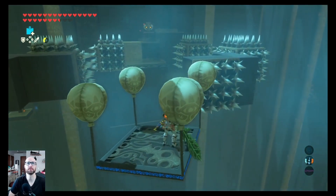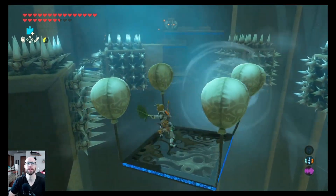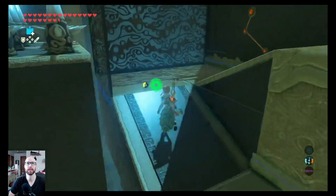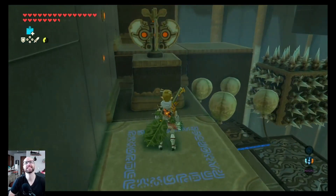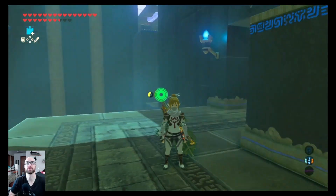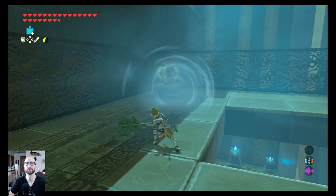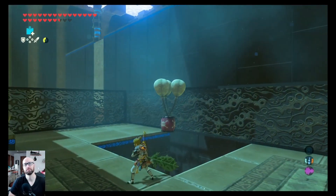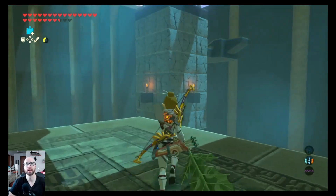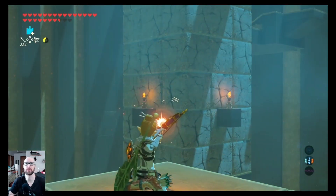It looks like it continues on its own momentum for a little bit. Please don't pop me. That looks pretty good to me. We made it! We're gonna get launched up in the air again. I don't recall what happens next. This is where you want that bomb arrow. Because if you don't have a bomb arrow, this is what you gotta do — you have to blow it across the center and into the fire over there. I already have a bomb arrow on, just blow that up.